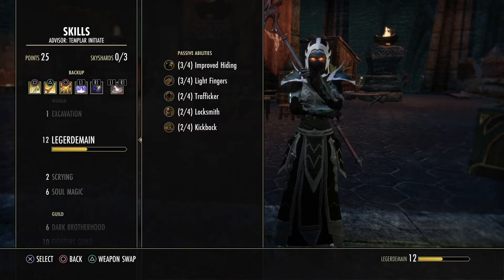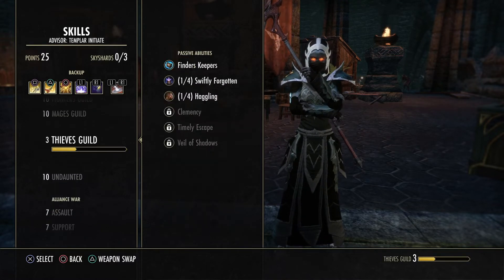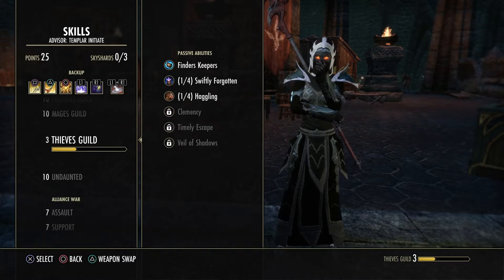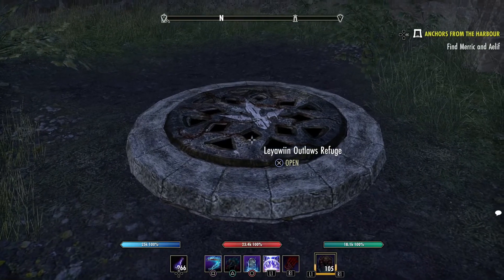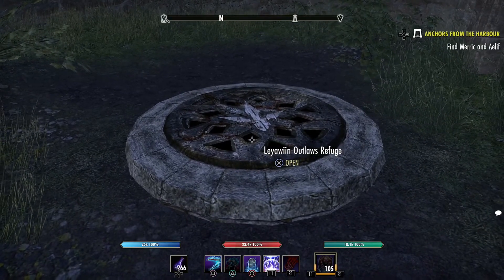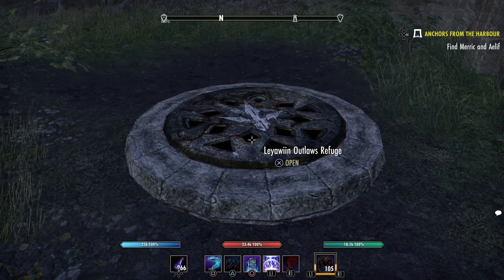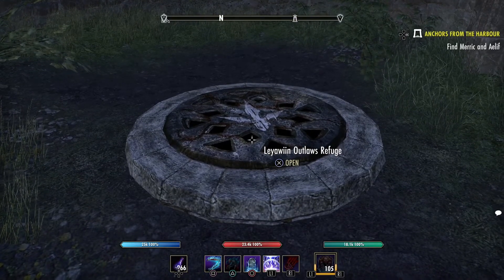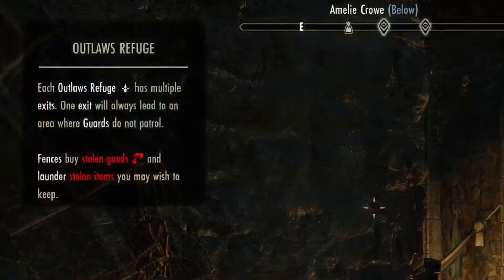I'm showing you here also, if you open up your skills, the Ledgerman is where you would get the improved hiding and light fingers, which means you can snatch things a little bit more quickly. There's also a Thieves Guild skill line, and that is an actual quest that you would open up to get that skill line. Here it looks like a sewer opening — it's an entrance, and that is another thing you would be looking for to find your way into the Outlaw's Refuge.